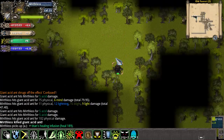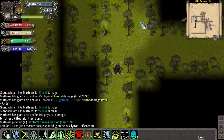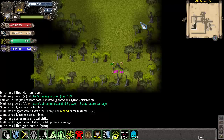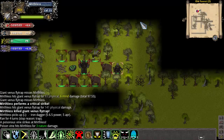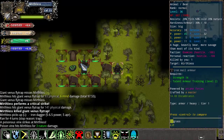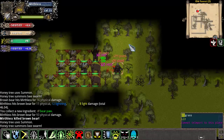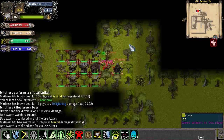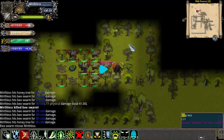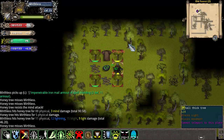We'll continue to raise our constitution. Our health is getting to really high numbers now. This is another vault — there are 4 honey trees in this vault, and it summons a group of bears and bees. You can run into these as early as Trollmire, and they can be pretty dangerous if you go in unprepared. At this level with the way my character is set up, none of these are going to do any significant damage to me. You can easily lose a character in Trollmire if you stumble into one of these vaults and aren't ready.